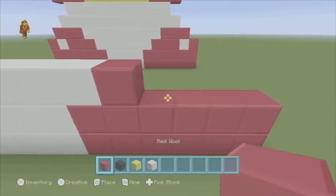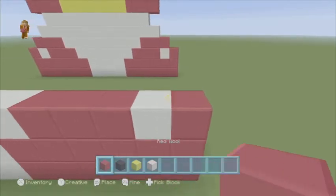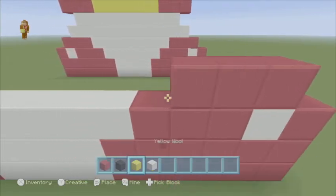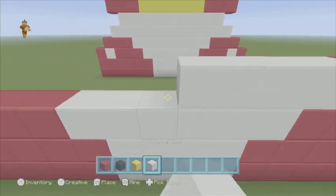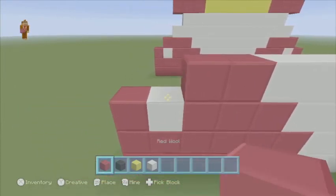3 red, 1, 2, 3. 1 white. 1 red. And we're going to go in 1 and go in 3 red, 1, 2, 3. 8 white, 1 through 8. And 3 white — I mean 3 red.